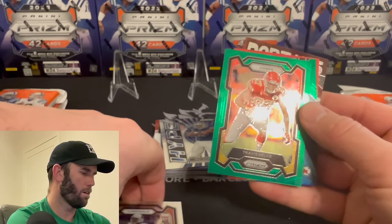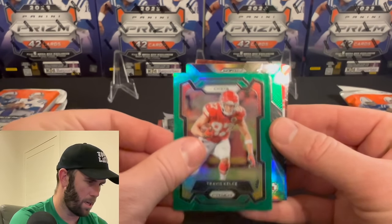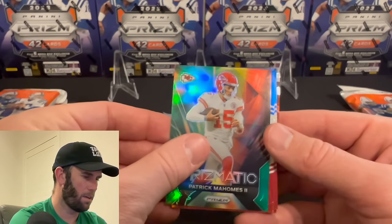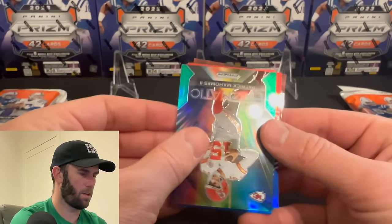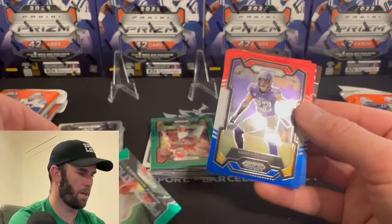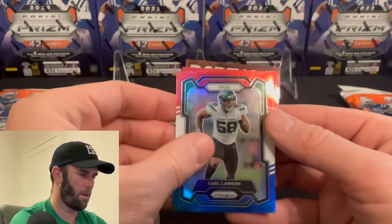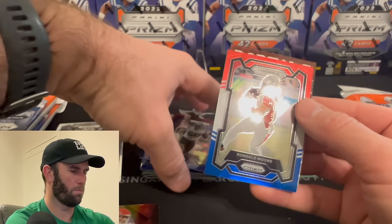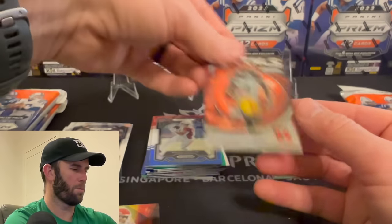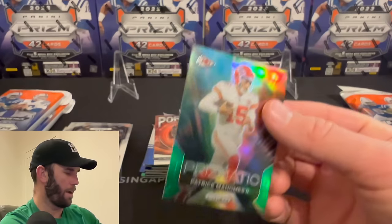We also have a Portals insert on the back — that's my favorite insert. Patrick Mahomes on the green, prismatic — I like that. Colors yellow, probably Steelers. Vikings purple, not a rookie — Harrison Smith. Jets, not a rookie — Carl Lawson. Cardinals, not a rookie — Rondo Moore. Swinging and missing so far in our first three packs. That was already three packs — a swing and a miss.